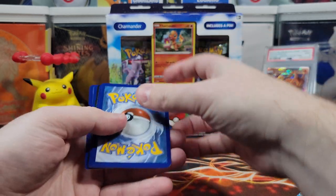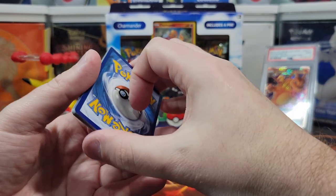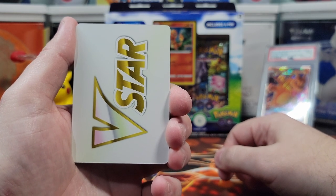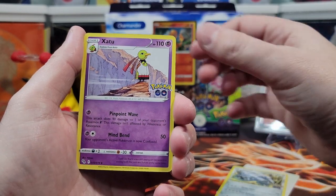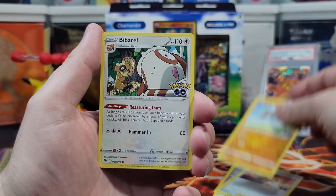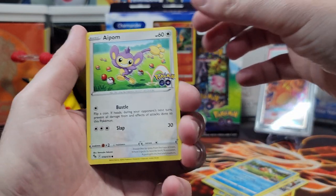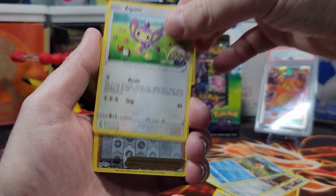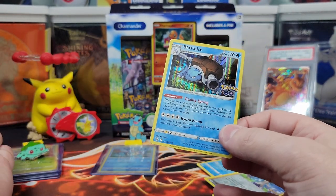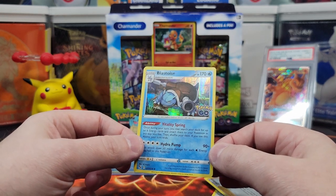We got a V-Star card. Zatu, Candela, Onix, The Barrel, Melton, Magikarp. Ambipom, Reverse Holo Blanche, and a Blastoise. We got two Reverse Holo Venusaurs and a Blastoise in the Squirtle box — let's get the Radiant one at least.